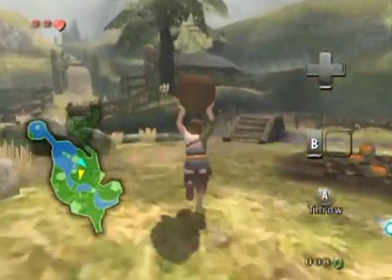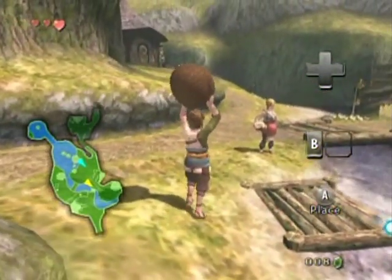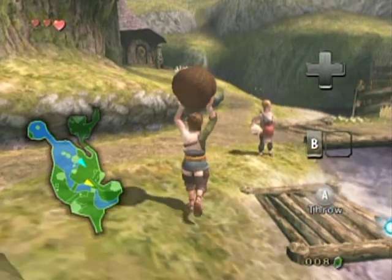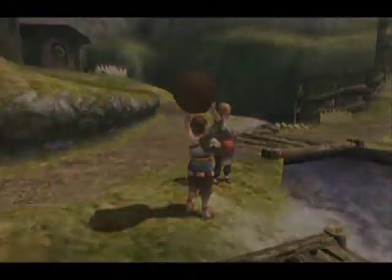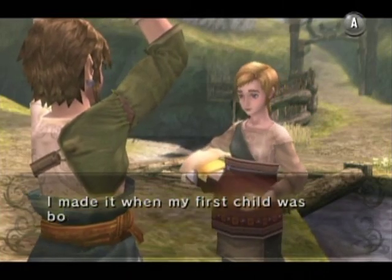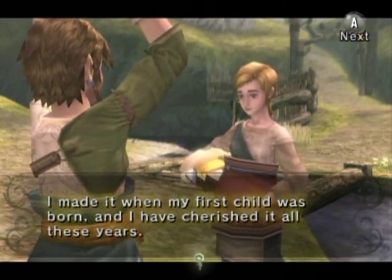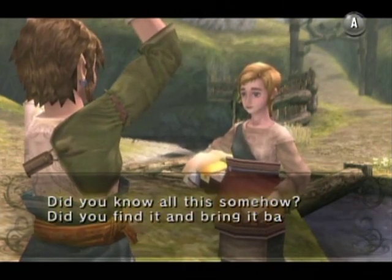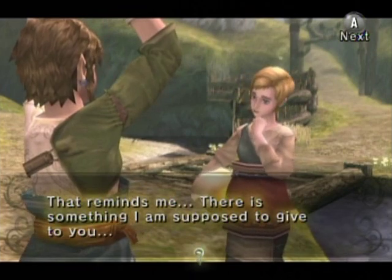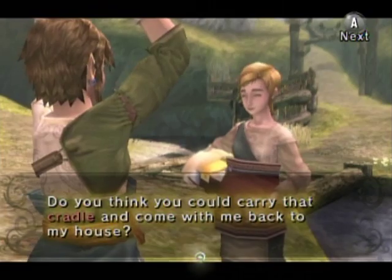Normally this lady would say that her baby carriage got taken away by the monkey, but since I did it out of order she says: 'Oh my, Link — I've been looking for that cradle. I made it when my first child was born and have cherished it all these years. Did you find and bring it back here to me on purpose? My thanks to you.' The dialogue is different because she didn't tell me about her stolen cradle first.